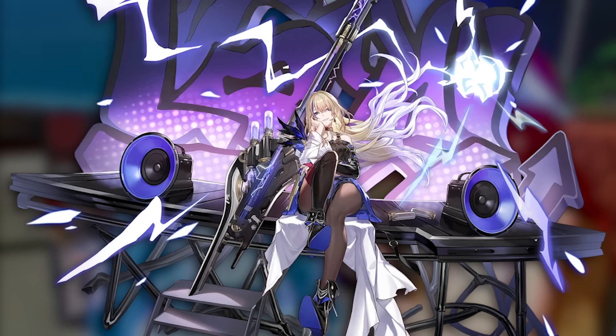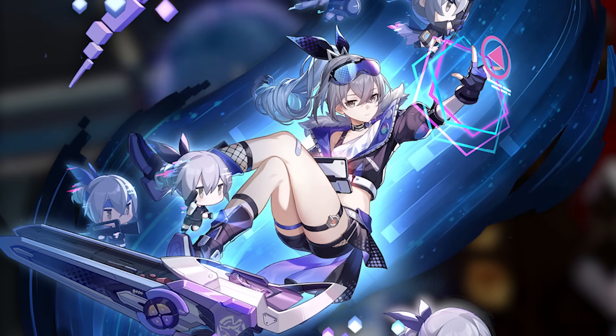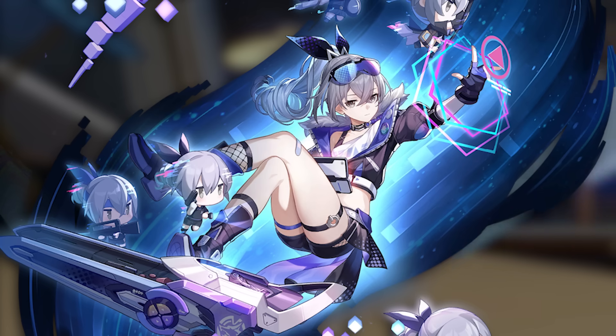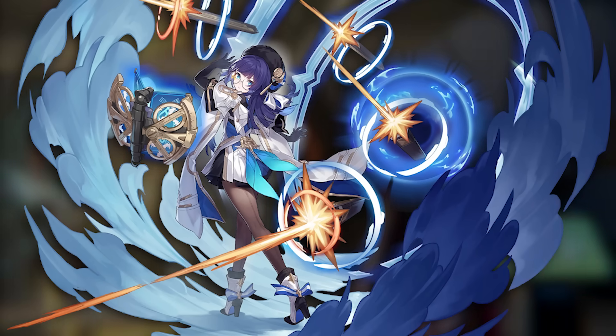Throwing Bailu or Lynx in there would make for a good lightning-quantum team with Silverwolf. Silverwolf has massive value in DOT comps because she reduces the enemy's defense, which is a big factor in the DOT formula. She also implants a weakness to an element on the enemy and reduces their elemental damage resistance to that element. Of course if you don't have her, Pale also reduces the enemy's defense so she has big value too.